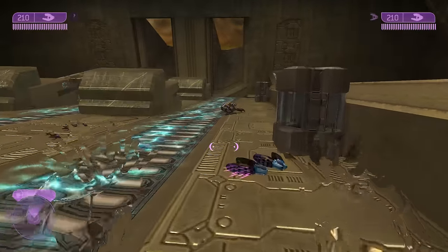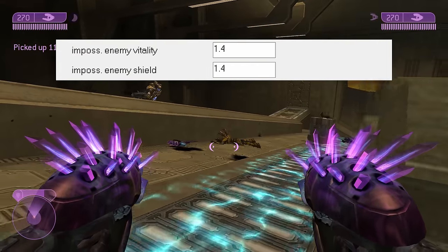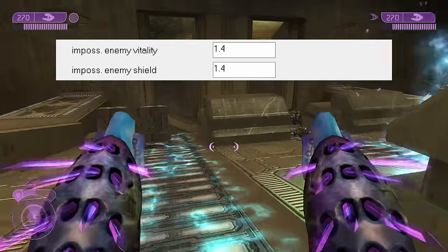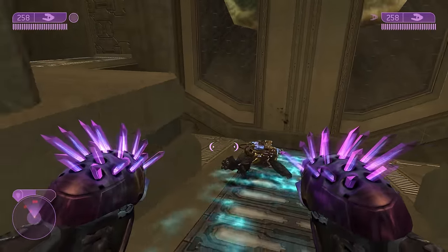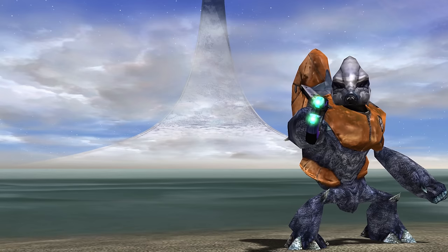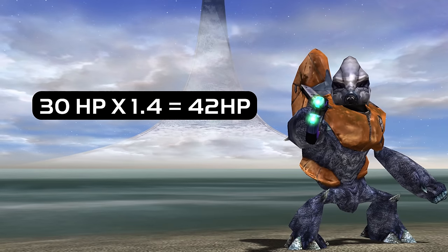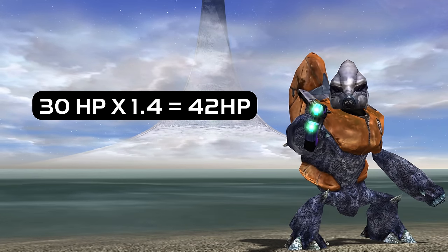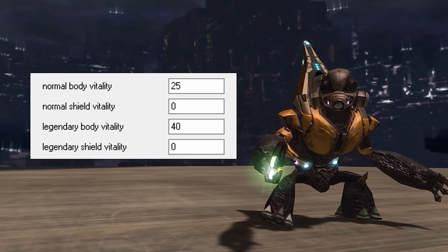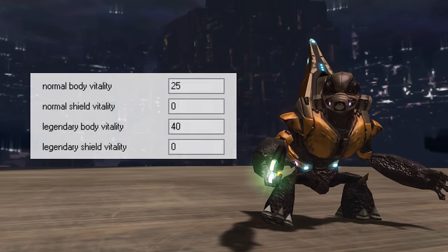Halo 2 does things differently from Halo 1 with its difficulty-based health values for the AI. Halo 1 handled this through a global health and shield multiplier, which increased every enemy AI's health and shield by 40% on legendary. Halo 2 handles this on a character by character basis. For example, Miner Grunts in Halo 1 had 30 health points, becoming 42 on legendary. In Halo 2, Miner Grunts have 25 health points on normal while their legendary value is 40 — a 60% buff.